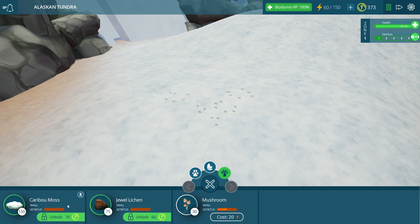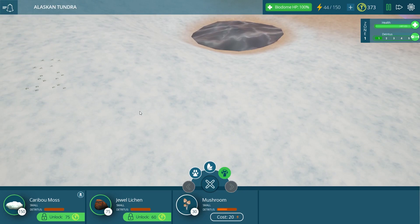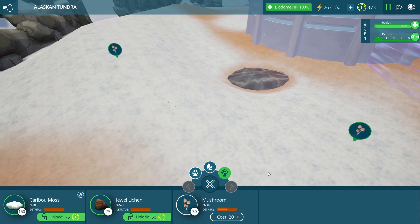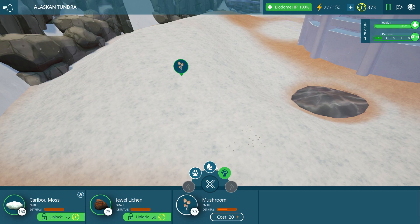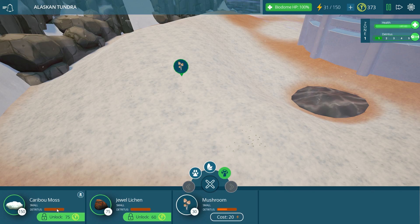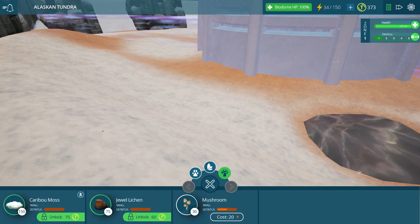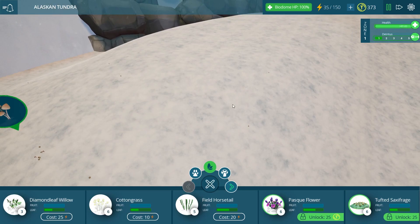We can't forget about our decomposers either — we have new decomposers and mushrooms, of course. We can't have a biome without our mushrooms, so we'll place them in right away. Interestingly, the caribou moss is actually poisonous. Looking at the caribou's biodex: it's a consumer that can eat poisonous and venomous life forms, so it can actually eat the caribou moss. When we finally unlock the caribou, we'll definitely have to supply it with caribou moss — if it's named after the caribou, they probably like it.